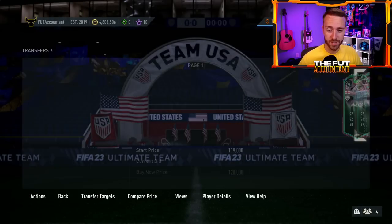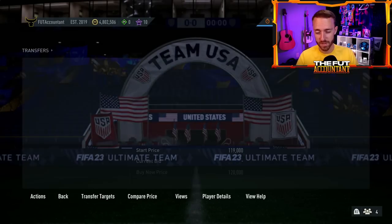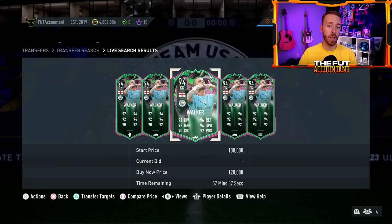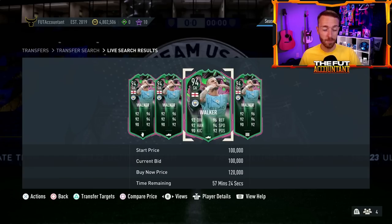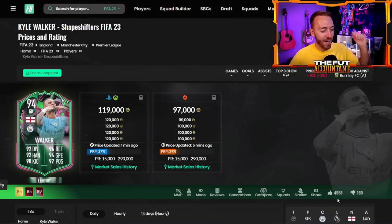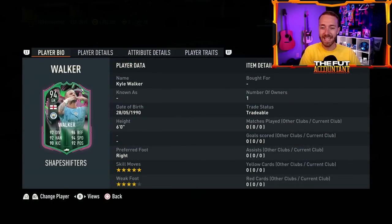Along with that, we have the Kyle Walker goalkeeper card and it is crazy. His price right now is 120,000 coins. He was extinct at 290k yesterday when he was first released, and I knew right away he was not going to stay extinct because his supply is actually crazy. A lot of people were packing him from the 86-plus upgrade pack and other packs in the store. He is very packable, which means he is heavily supplied on the market, but also very much in demand. This card is going to be number one on Futbin for most of the day — 5,000 upvotes on the first day is crazy.